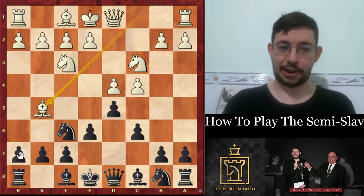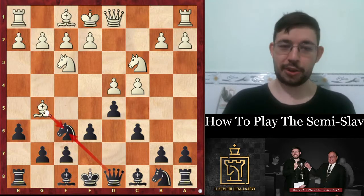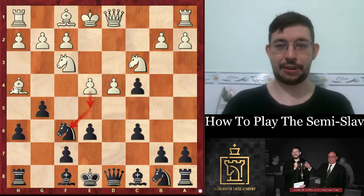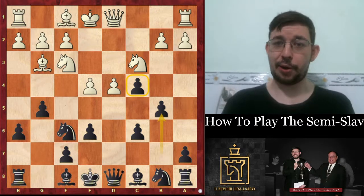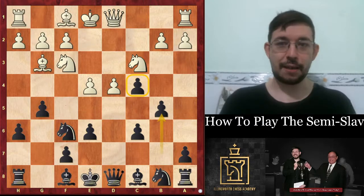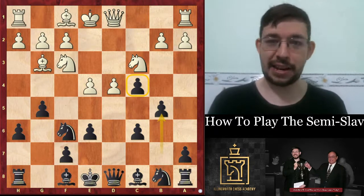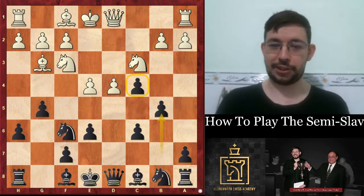If you want something a little more safe, you can go h6, and then if they take you get the bishop pair, which is pretty cool. Or if bishop h4, you can take there and get a better version of the Botvinnik where rather than the pawn getting to f6 in your face, you get to hang on to your extra pawn — basically memorize 100 moves of theory. But given you probably want a more practical solution, that might not appeal.